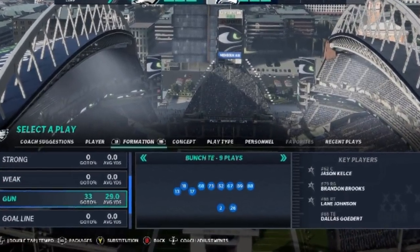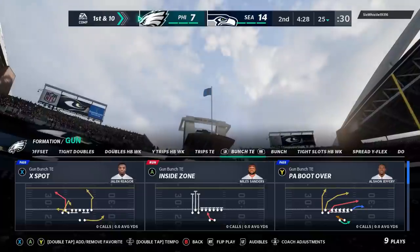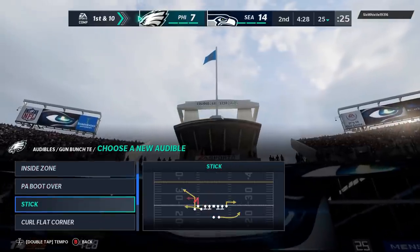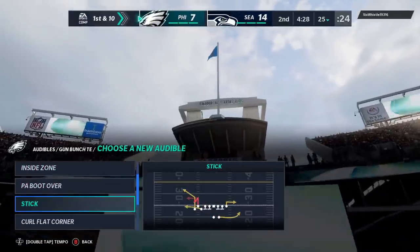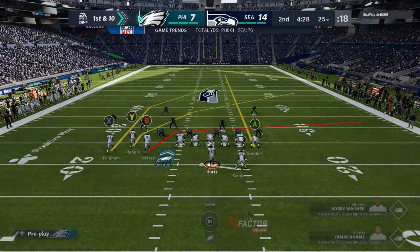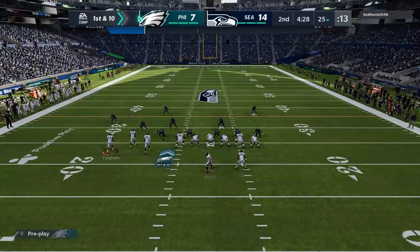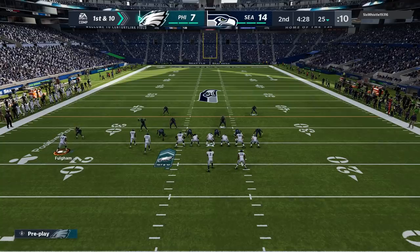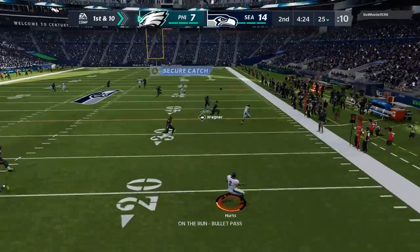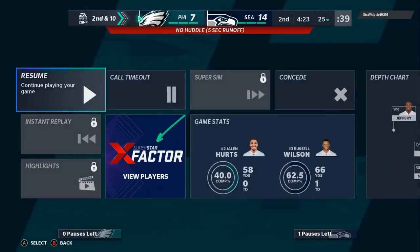It's going to be the gun bunch tight end. I put out a full breakdown — I'll try to link it in the description. We're setting up our audibles: the stick, the inside switch, and the PA boot over, which is the first play I run. All these plays really start with the run game — the inside zone. I hit him with the PA boot over on the first play, fake motion to make him think it's a pass, and a lot of people cover the short route leaving the wide route wide open. I had to take Alshon Jeffrey out of the game.